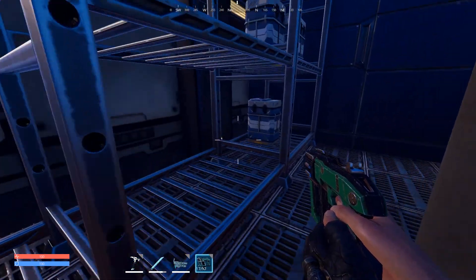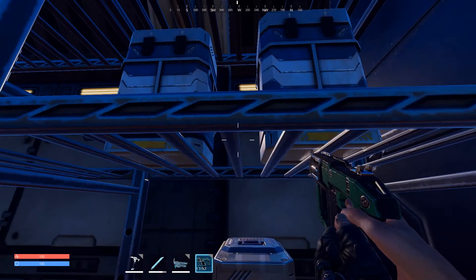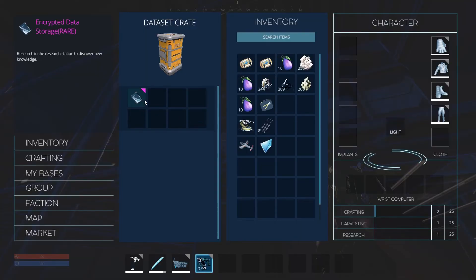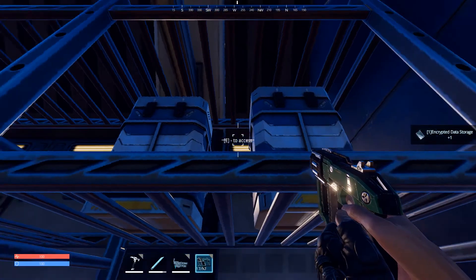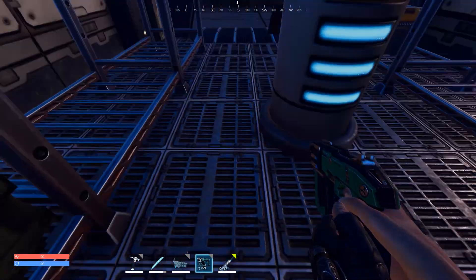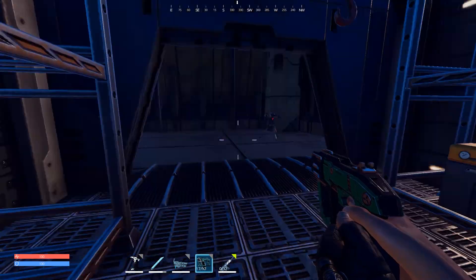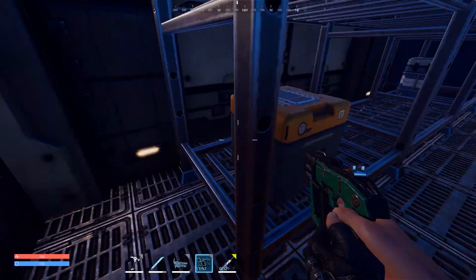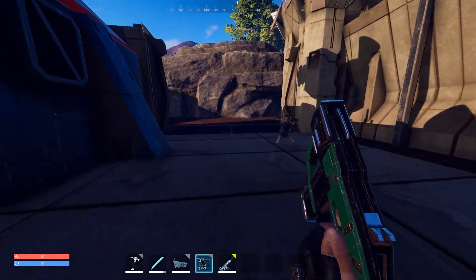Oh my gosh — there's serious loot in here. LMG turret, a tomahawk, triple wrap, repair kit, encrypted data storage rare research — we got some research already! There's low quality research, an assault rifle. This is so cool! Looting is like the name of the game here. Does this stuff despawn? It probably refreshes — you come in, you loot, and then you leave.